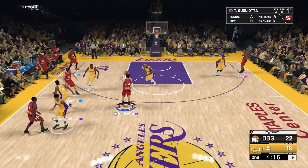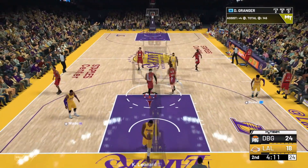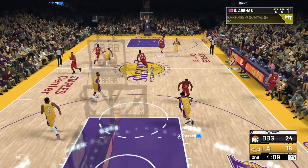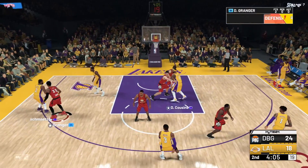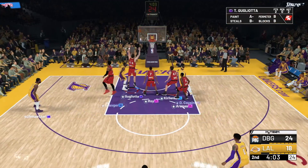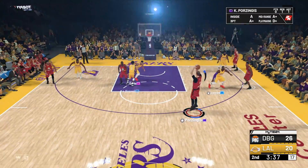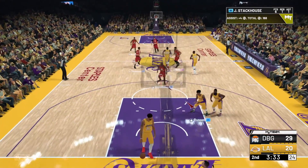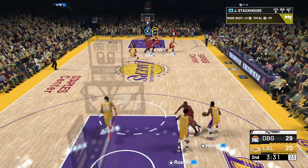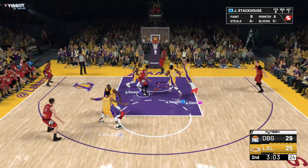We're up, Danny Granger wide open. This guy's got to change up his defense - he's got to change it up. As soon as we got used to it, it's become a massacre. Three ball, good pass, good shot. There we go. Good job there by Jerry Stackhouse. We've now built up quite a big lead. Straight to the basket - Jerry Stackhouse with the dunk. Let's go.